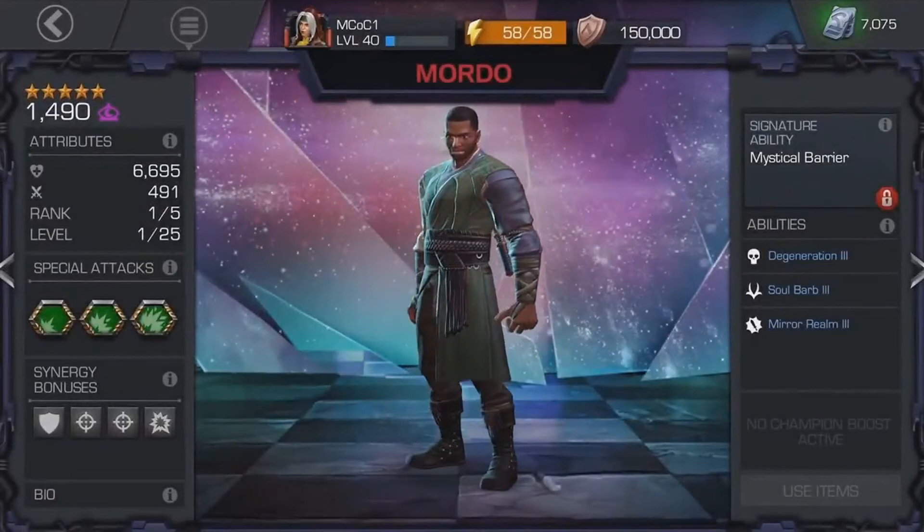Now let's go on to Mordo. We can see his stats here — he has rank 1 out of 5, rank 1-25. His PI is a little bit lower than Doctor Voodoo's. But the synergy bonuses are what make this guy really good — he's got two crit team nodes, meaning two crit bonuses when paired up with two other champions. This could be really useful pairing with a crit team alongside Scarlet Witch — even without two of the required characters, you could use Mordo and have the advantage of two extra crit synergies.